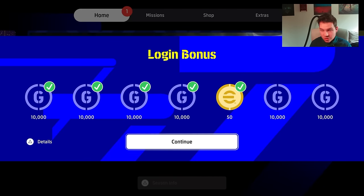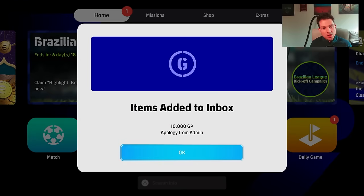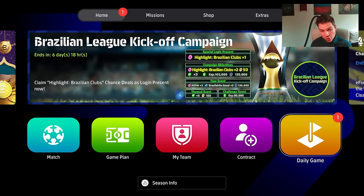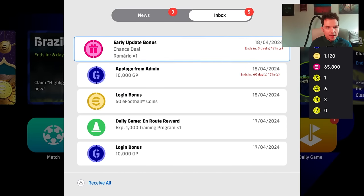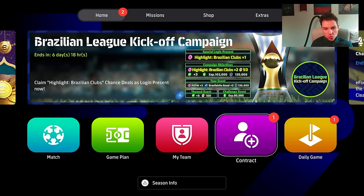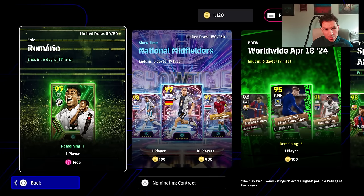The rest of that trailer is just the normal legends. You still have your login bonus — that hasn't been changed. You get Romario as an early update bonus, so that is basically going to be a free spin in the box. It's not going to be a free Romario, but once you go in and get your early Romario bonus as well as everything else, you will get a free spin.